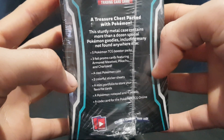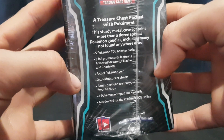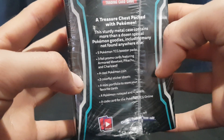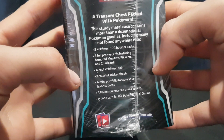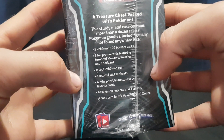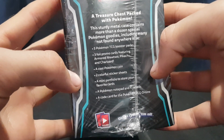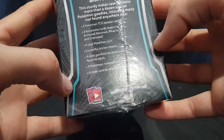This sturdy metal case contains more than a dozen special Pokemon goodies, including many not found anywhere else. Five Pokemon trading card game booster packs, three foil promo cards featuring Armored Mewtwo, Pikachu, and Charizard, a cool Pokemon coin, two colorful sticker sheets, a mini portfolio to store your favorite cards, a Pokemon notepad and four pencils, and a code card for the Pokemon trading card game online.